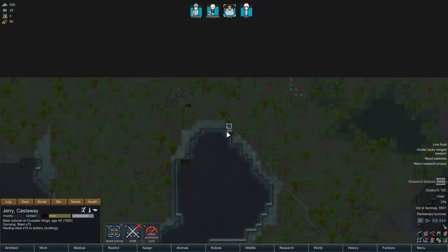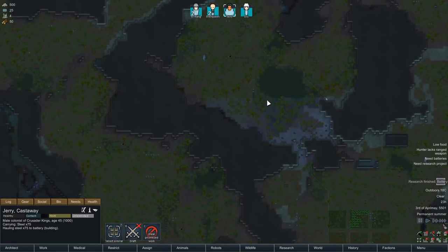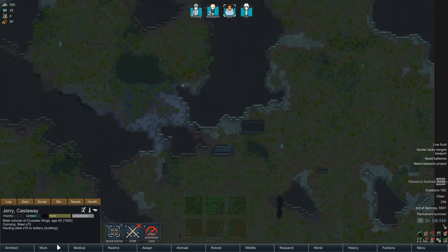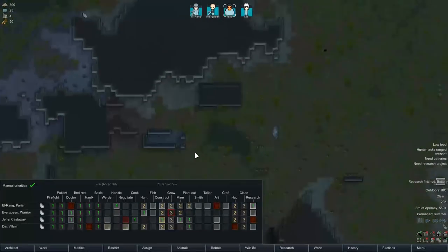We're waiting for Jerry King. What is he up to right now? He's all the way over in the north of the map. Seriously Jerry, is that the closest steel right now? It actually might be, besides sending them off to mining. But I don't think anyone is a particularly good miner - I think our best miner is actually Jerry King. And obviously if he's off mining he's not going to be able to build our batteries.